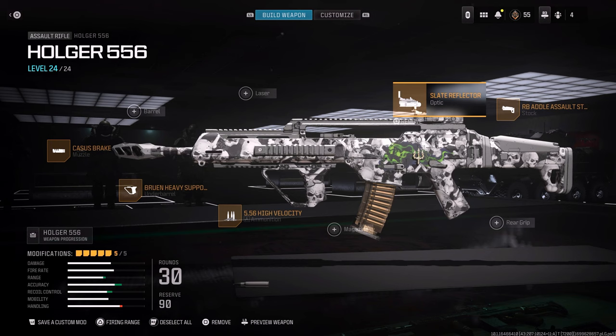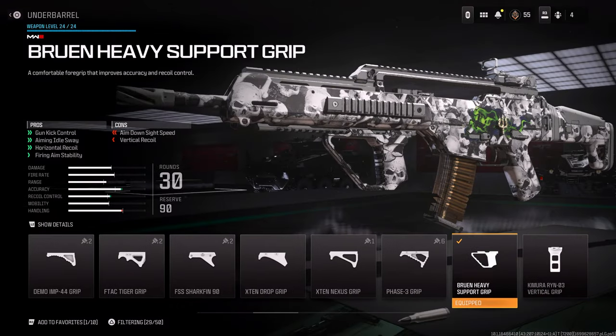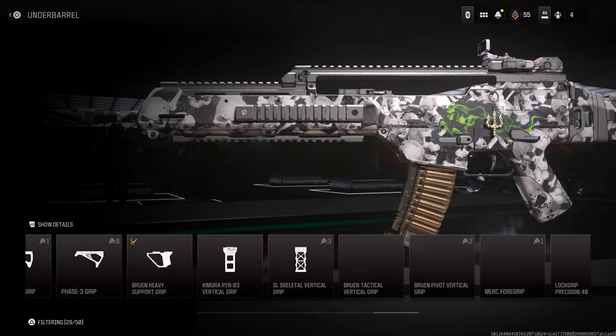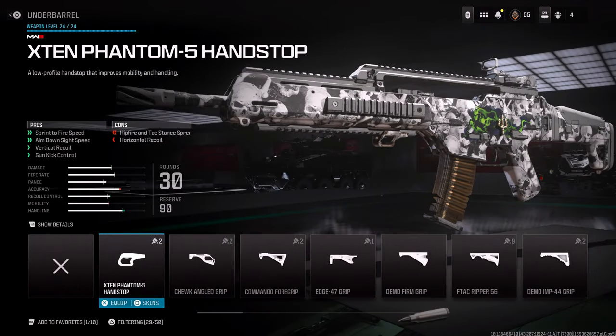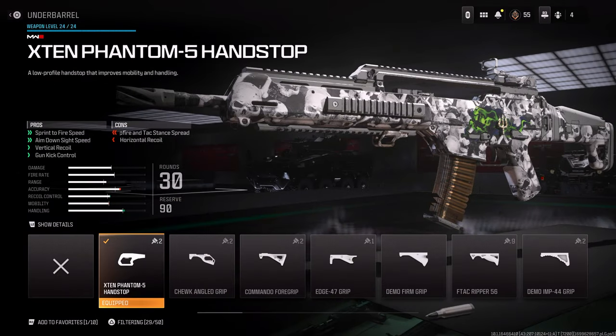But if you want something a little bit faster, you can drop the muzzle brake and also drop either the assault stock or the grip. I would recommend swapping the grip out for the Phantom 5 Hand Stop, which gives you sprint to fire speed, aim down sight, vertical recoil, and gun kick control, with the cons of horizontal recoil and hip fire attack stance speed.